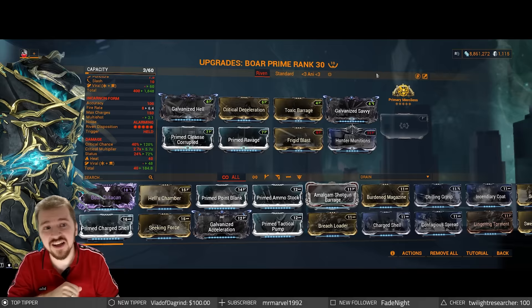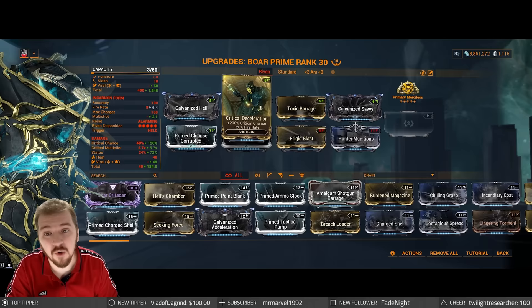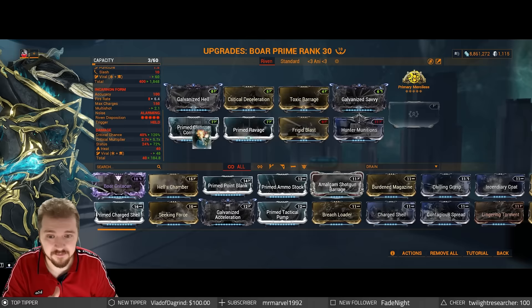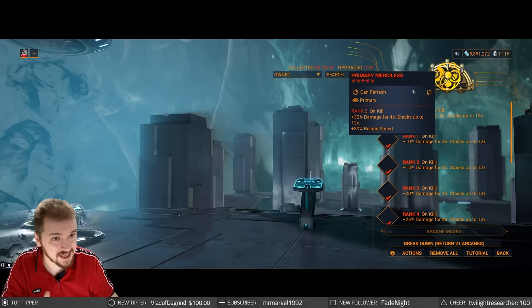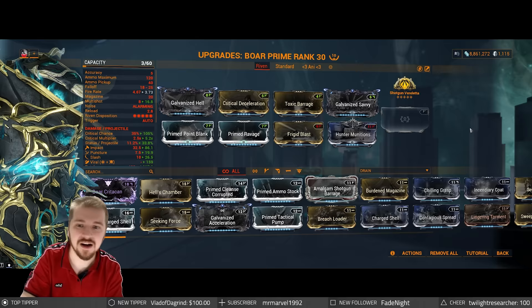When it comes to shotguns, there's a lot of fantastic mods you can use on this one. Galvanized Hell, Galvanized Savvy — yes, it does work and it's going to be bouncing off heat, vital, and slash from Hunter Munitions, because you've got Hunter Munitions in this case given the super high crit. I'm only using Critical Deceleration thanks to that 40% base — it's absolute insanity. If you don't like bane mods, go with Prime Point Blank. If you're going with Prime Point Blank and getting a ton of flat damage from it and Galvanized Savvy, forget about Merciless — use Vendetta instead. We're going to test like this, then I'll show you the other setup, and then we're going to talk about a Riven mod.